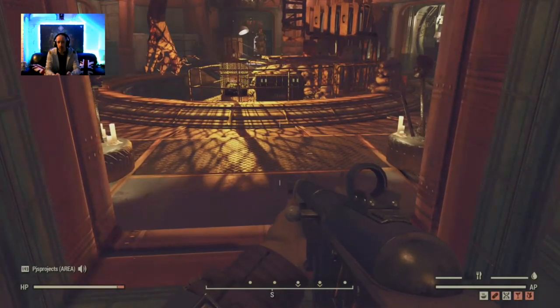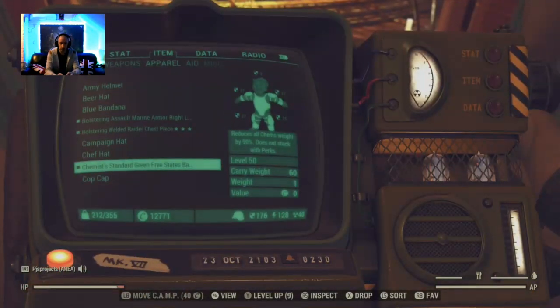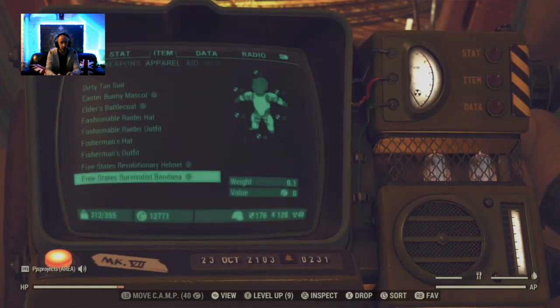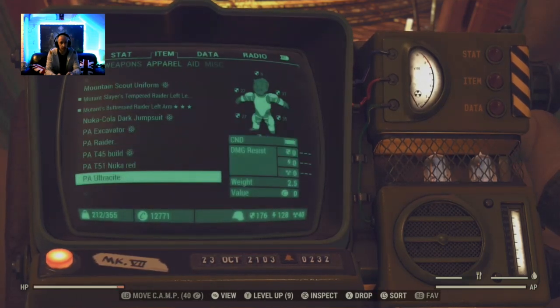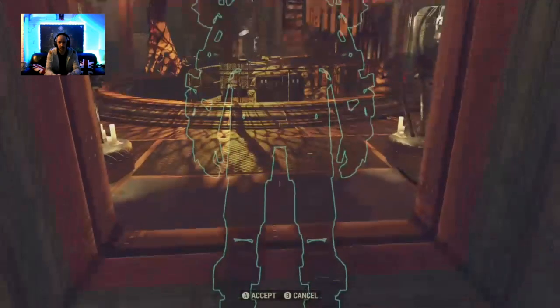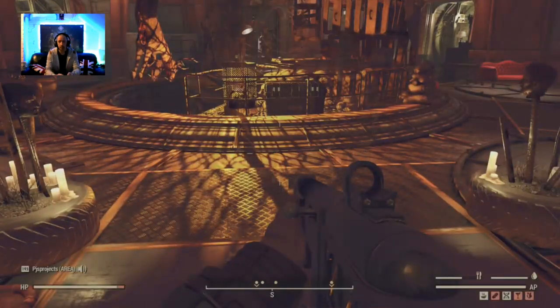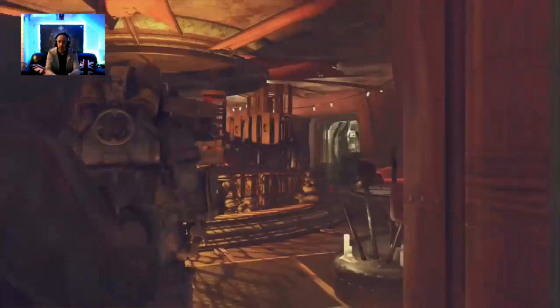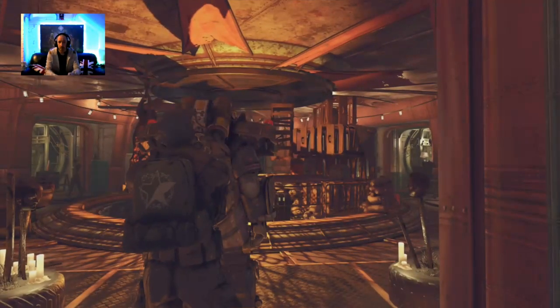Did I get a shock when I went to go and do a queen event. If we go across and find a power armor — let's just pick anything, pick an Excavator — stick that there. So 212 was my weight. Now let's get in the power armor.